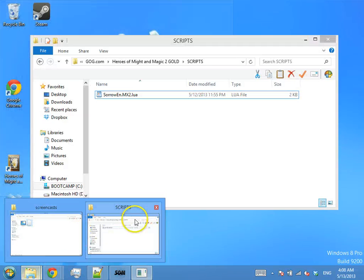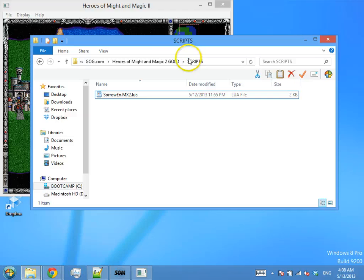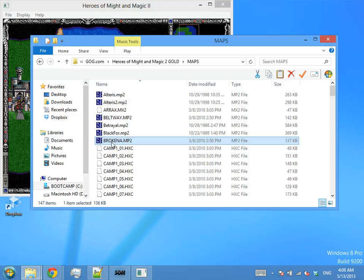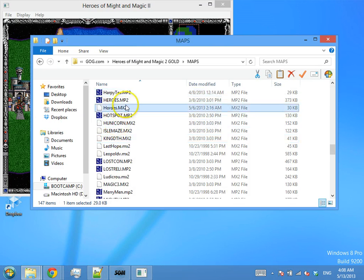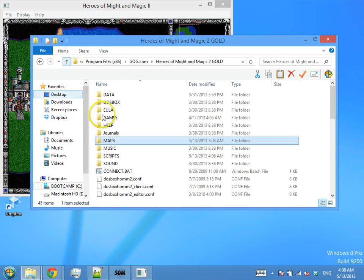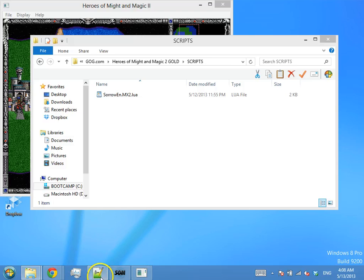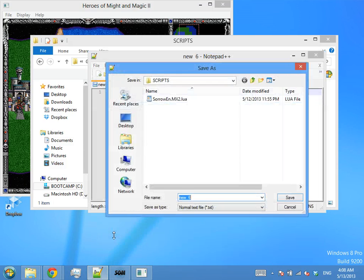The first thing we need to do is figure out where to put and what to name our script. We go into the Heroes 2 maps folder and find that the file name for this map is Hordes.mx2. And thus we go into the scripts folder that Project Iron Fist creates when you install it, and name our script Hordes.mx2.lua. Now, this is Notepad++. I highly recommend it for doing text editing and programming and scripting on Windows.